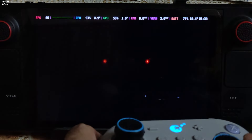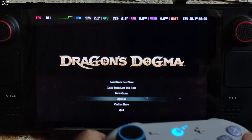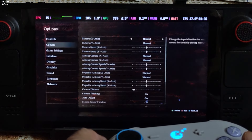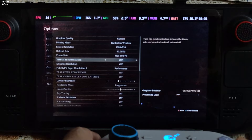I have connected my GuliKit KK3 Max Gamepad to the Steam Deck via 2.4GHz wireless mode. Graphics settings were auto-adjusted. Even in the menu, we are getting around 15fps at 720p resolution. I have the LCD variant of Steam Deck.